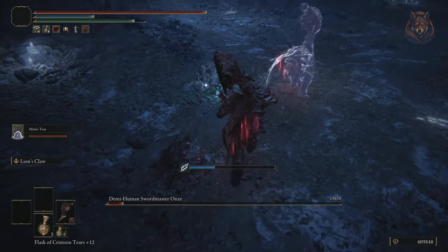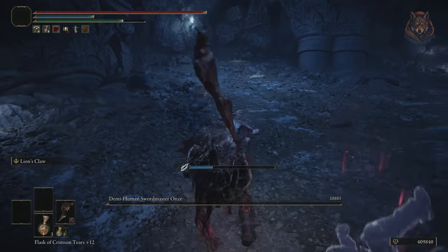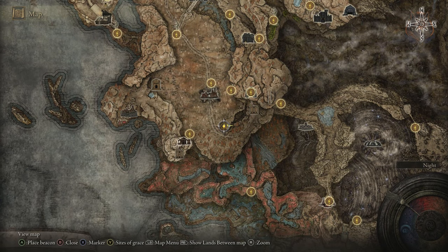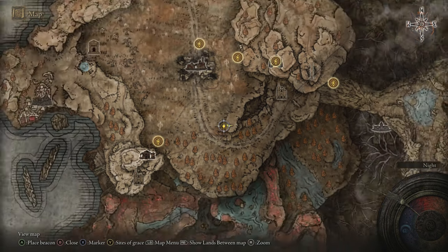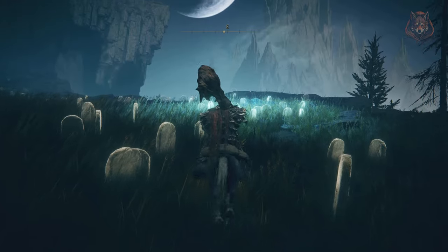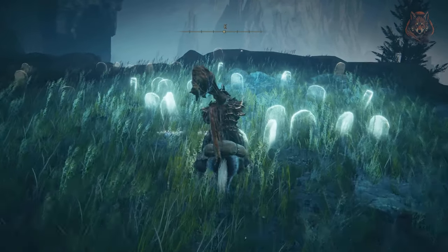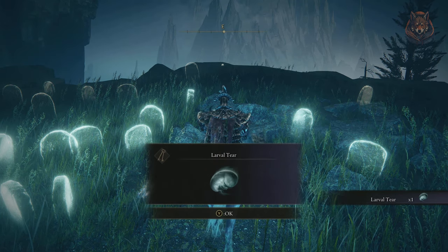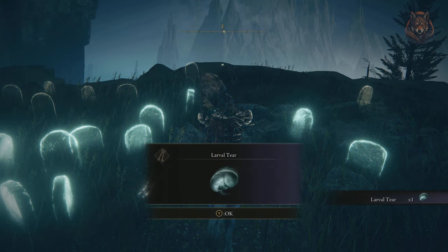If you like the video I will make more on the other sections of the Shadowlands, so let me know. Let's take a look at some of the items you don't want to miss in the first section of the DLC, the Gravesite Plains. The first item you don't want to miss is this larval tear, needed of course to respec your stats — this only shows up in the Gravesite Plains at night in this exact location.